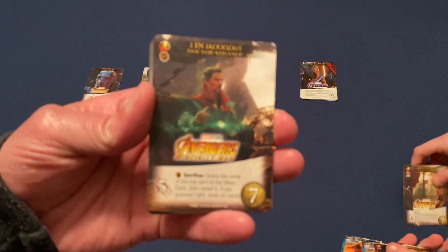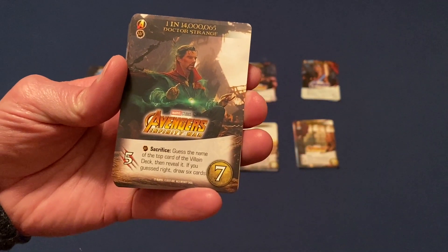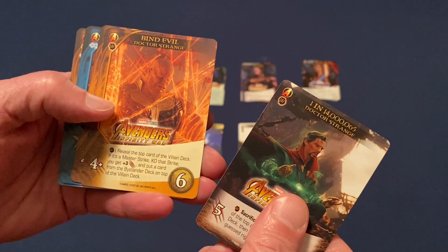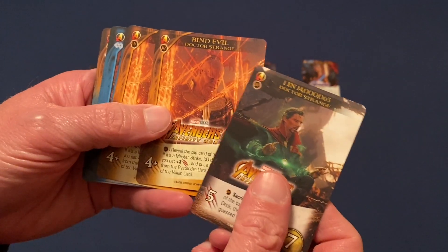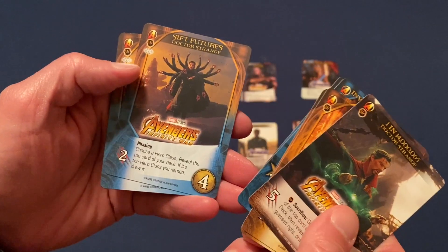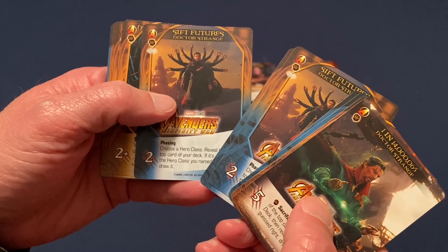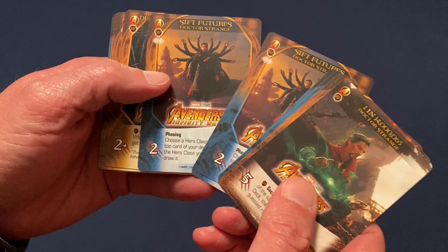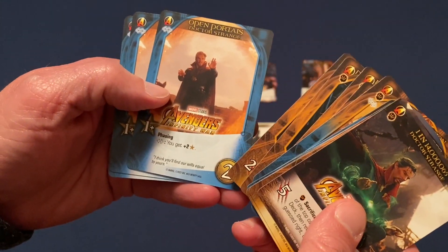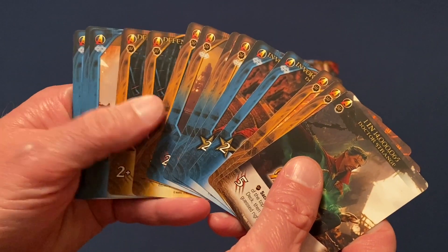And then we have your other boy, Benedict Cumberbatch, as Doctor Strange. I don't like Doctor Strange as much. I like Benedict, but Doctor Strange is eh. So here's his rare, where he's looking at all those outcomes. And then we have Bind Evil — Doctor Strange is not even on there, but he's doing the magic. He's binding it, so we've got two of those. We've got Invoke the Time Stone, two of those. The Sift Futures — a little look at all those hands. That's actually from Infinity War, which makes sense. We have Defend This Dimension, three of those. And then Open Portals, three of those. So we've got mainly Instinct and Ranged for him.